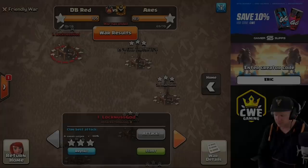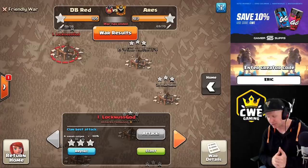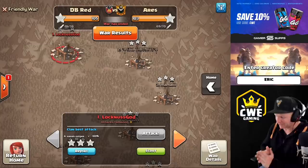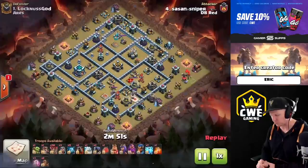I wasn't able to get into One Hive Prime because it's the middle of the night, so I came over to Double Barrel Red instead, where we just finished our war - Double Barrel Red versus Aries for Champion World League Phoenix division - and we got the perfect war. I was pleasantly surprised to find that not only did we use the strategy, but our opponent used it against us as well.